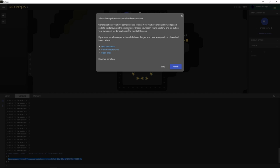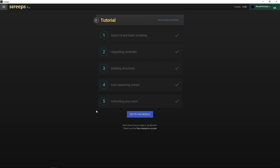All damage has been repaired. Tutorial complete — you now have enough knowledge to start playing online, choose a room, found your colony, and begin your quest for domination. If you want to go deeper, check out the docs, community forums, and Slack. That's good stuff for this episode — next time we'll come back and start real programming, set up a private server, and get into it. Thanks for watching, see you next time.